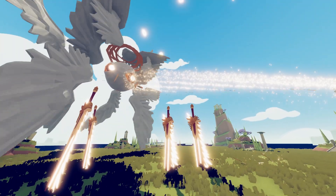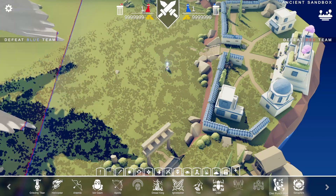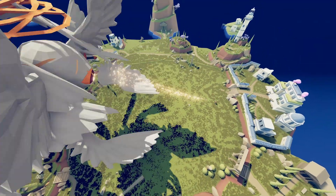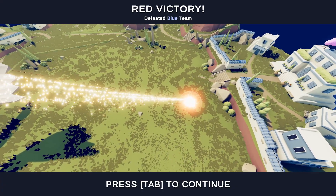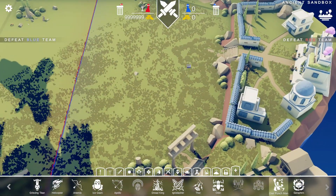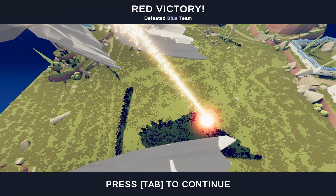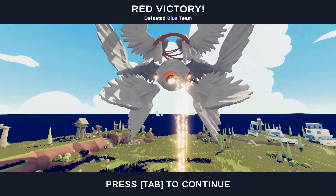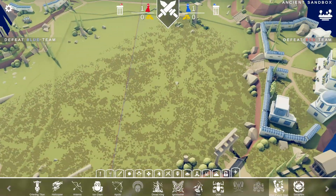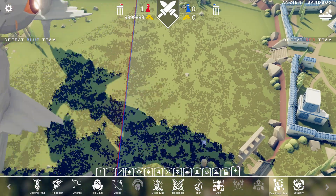Which unit is stronger — this thing or one punch man? We must find out. It instantly killed one punch man. Let's get him closer — one punch man died immediately. This thing is the strongest unit to ever exist in TABS, and it's stronger than one punch man.